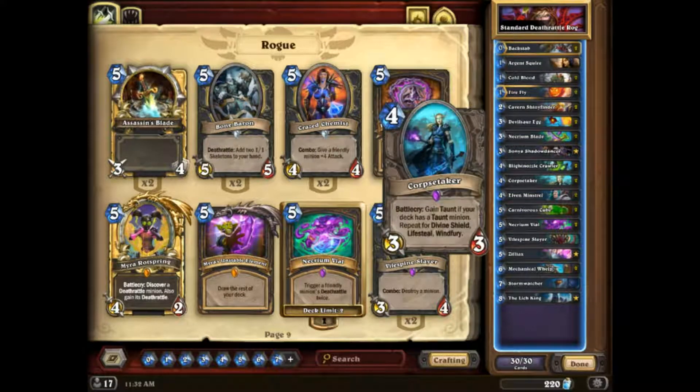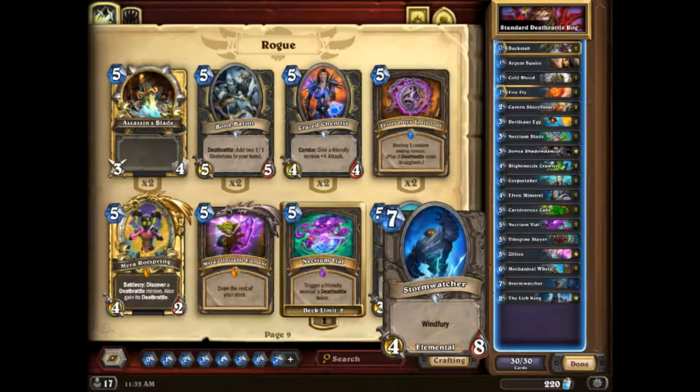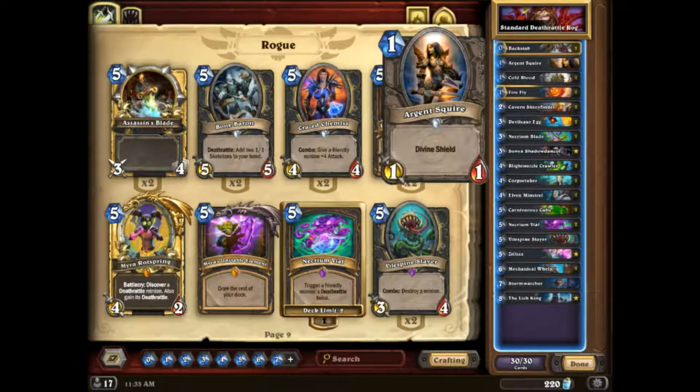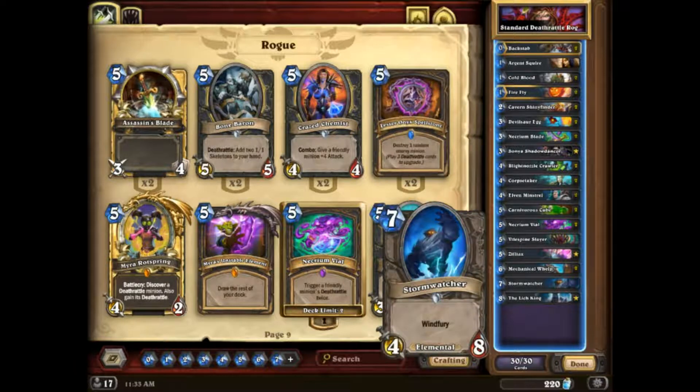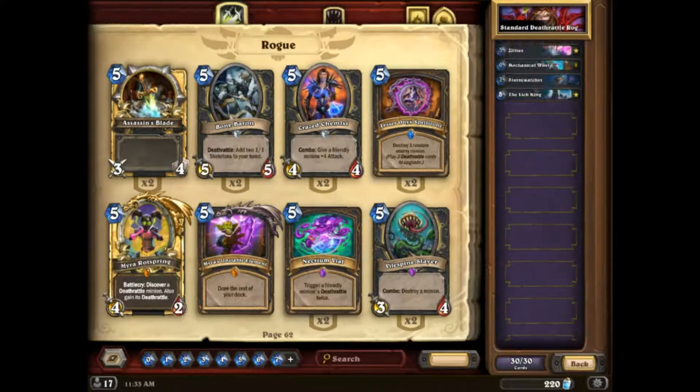The use of Necrium Vial is really cool — that's the thing to take away from this deck. Necrium Vial is actually a very strong card. The Corpse Taker package is probably one of the best ways to showcase how Corpse Taker was strong, because it took almost no effort to pump it up — you already had Ziliax, so you put this in for consistency and as an early-game help. Players who've played it a lot have hit Legend with it. It seems not awful, and that's why it was in Tier 2.